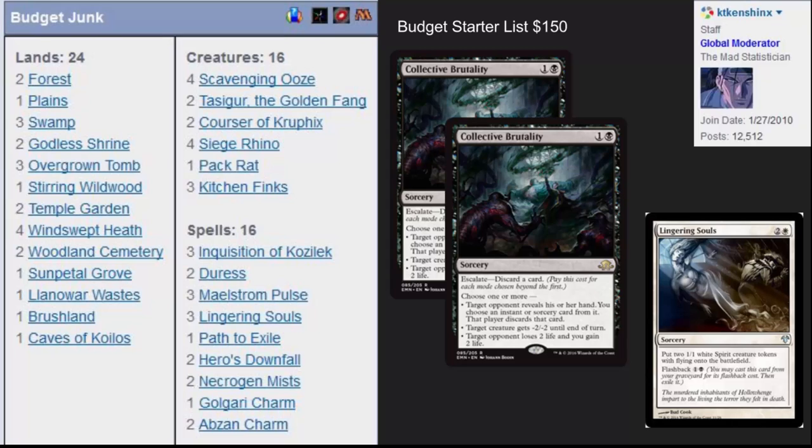I would definitely recommend checking out Collective Brutality, which was on my top 10 list for Eldritch Moon. It is extremely good with Lingering Souls and it gives you the flexibility to fight combo decks on turns one and two while also discarding Lingering Souls and getting a clock going really, really quickly. It's a wonderful card for both fair and unfair matchups.